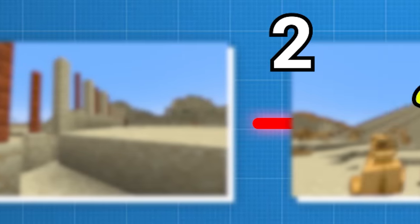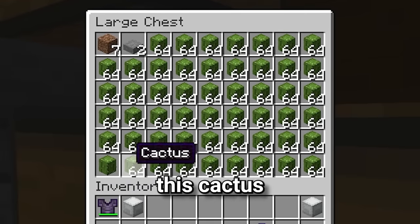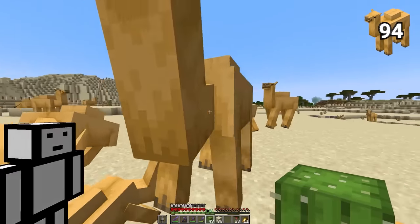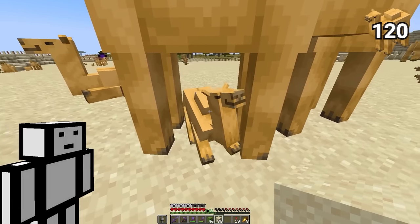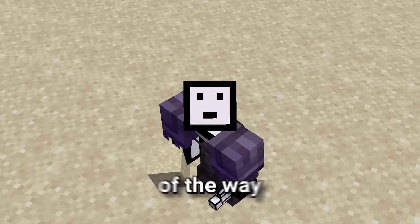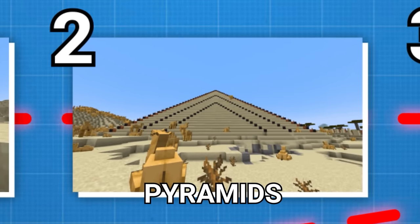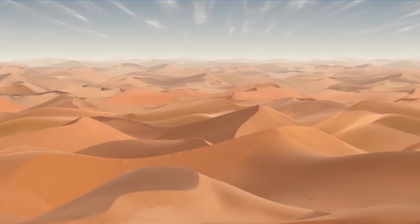So before we move on to step two of our camel paradise plan, let's get closer to 1,000 camels. Wow, this cactus farm is so good. Okay, this baby camel is my 120th camel. But that means we're still only 12% of the way to 1,000 camels. So we'll have to come back to breeding them later. But for now, it's time to move on to step two: building pyramids like the ones in Egypt, so my camel paradise really feels like the desert.